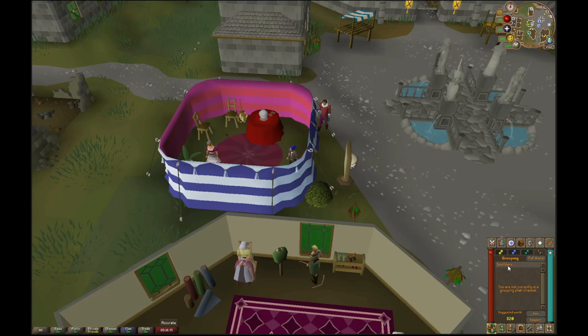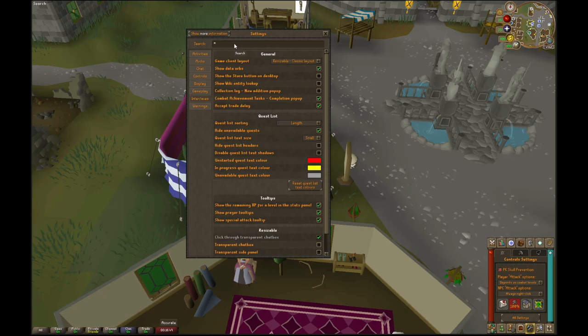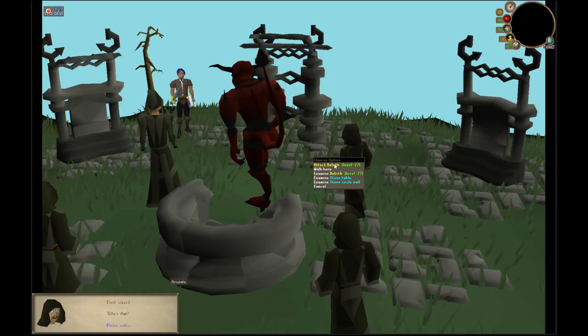Before starting this quest, head over to the grouping tab and set Soul Wars as your minigame teleport. Go into the world switcher, filter through the top right twice, and scroll down to the speedrunning worlds. Then go into settings and change NPC attack options to always right click. Also make sure you have shift click to drop items enabled.